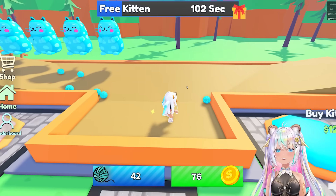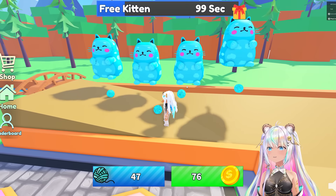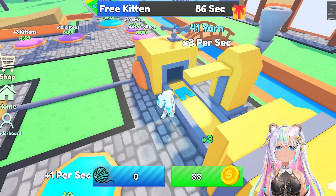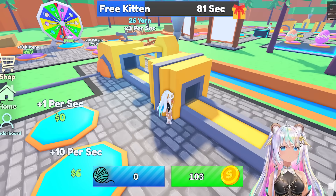It looks like they're dropping balls of yarn, but I like to think that they're candy. Hi, little cute kittens. Free kitten in 97 seconds. Look at you - give it the yarn, and then it makes a pair of pants with them. They're so cute.